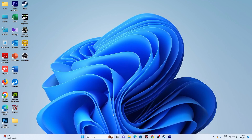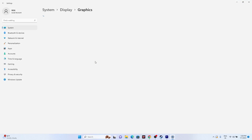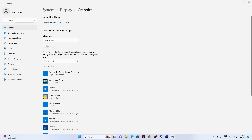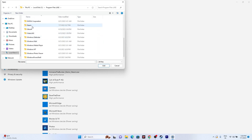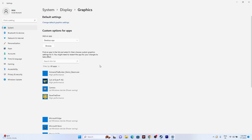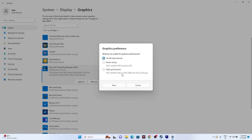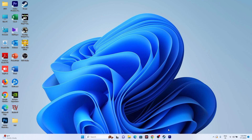The next step is to run the game on your dedicated graphics card. Search for 'Graphics Settings' in Windows. Click Browse and navigate to This PC > Local C > Program Files (x86) > Steam > SteamApps > Common > Starship Troopers Extermination, select the executable, and click Add. Then click Options on the added entry, set it to High Performance, and click Save.